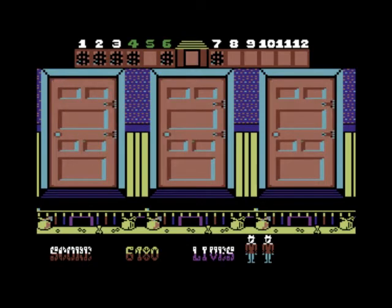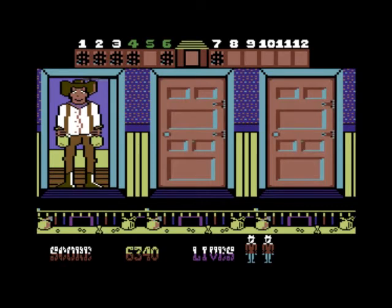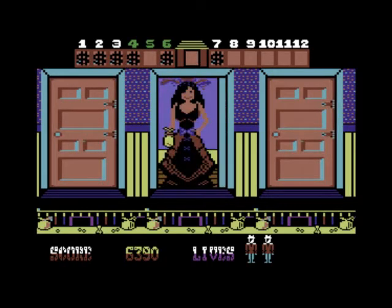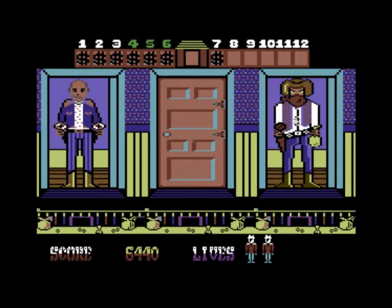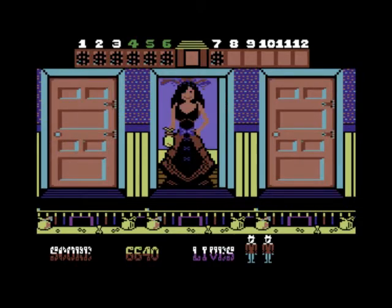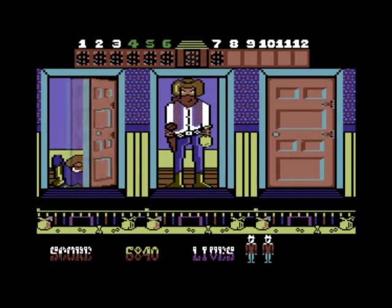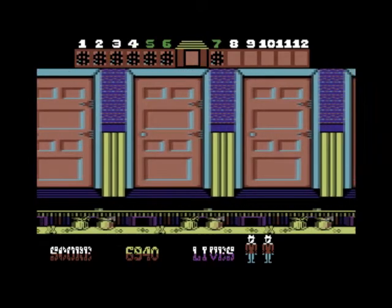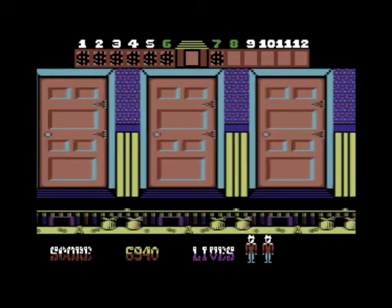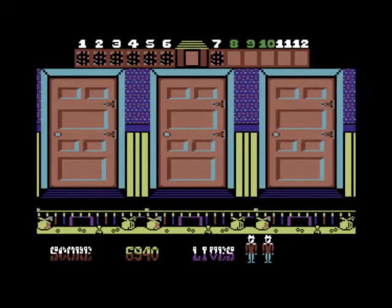You will lose a life if you shoot a normal customer paying into the bank, so be careful. Right now I need to move to the next doors — oh no, that was close. Right, we've got something in door 7, so let's go — there we go, that'll do.